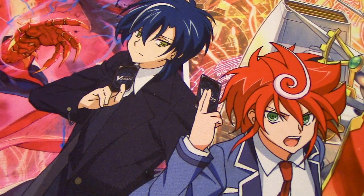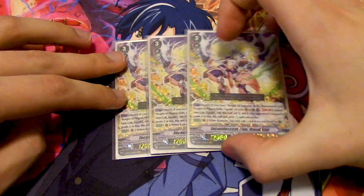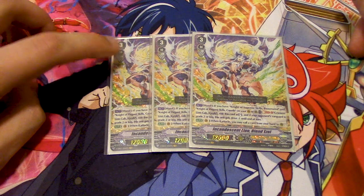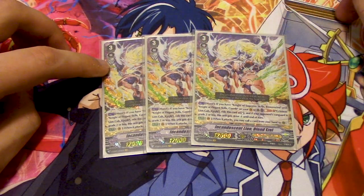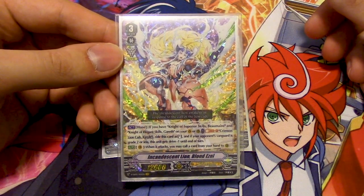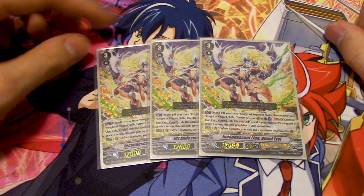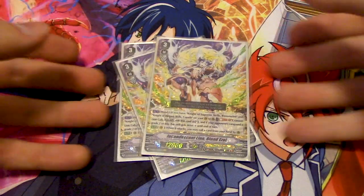On to the grade 3s. This grade 3 line is exactly like the guy that got second place at Worlds — 3 Ezel, only 3, because your goal is just to superior ride and that's about it. You never use Ezel's skills. You're basically riding him for the name and the gift. Ezel's skill is: when it's in your hand, if you have Bowmanes and Gareth on your vanguard or rear, you can Soul Blast Kirif from your soul and ride it as stand. If your opponent's Vanguard is grade 2 or less, it gets drive minus 1, and when it attacks, you can call a card from hand to rear. For the most part, you're not going to worry about those skills — you just want the Ezel name and the gift. Three copies is enough.